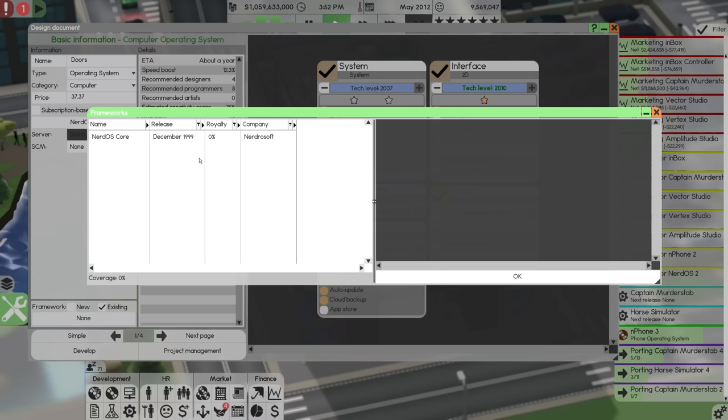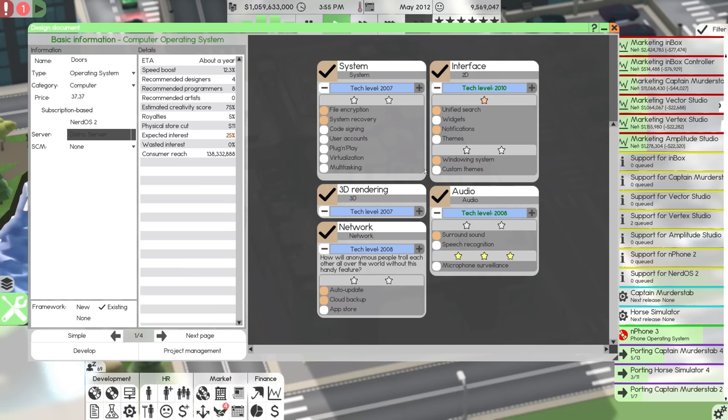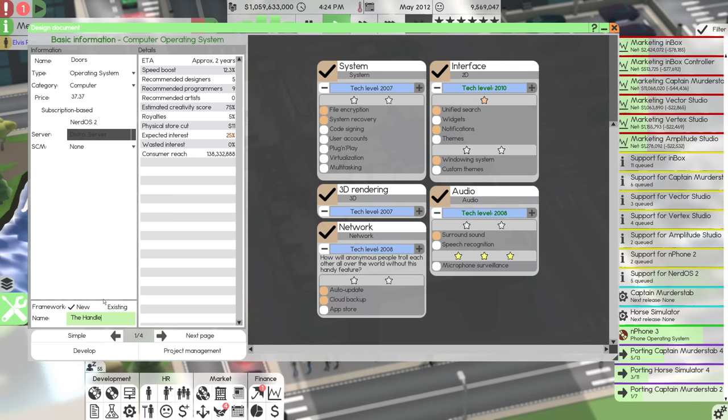We're going to give it an existing framework — probably not, it's going to be tech level 99. So we'll give it a new framework. We'll go for... door core? The hinge? No — we'll go with the handle, because it's Doors. Get it? Hinge is one of those words that's just a bit odd, so we'll go with the handle, and that's a good name.